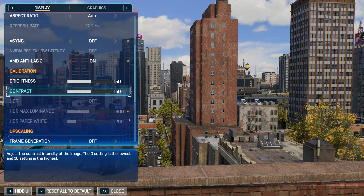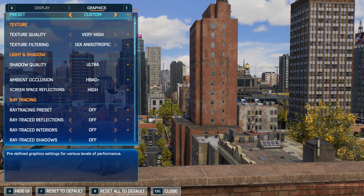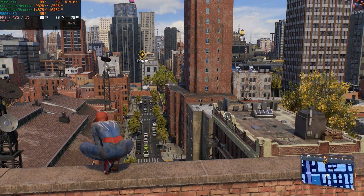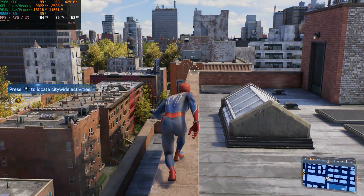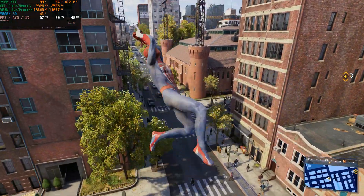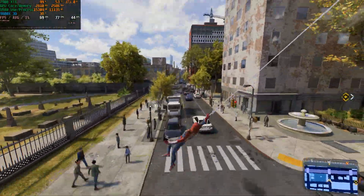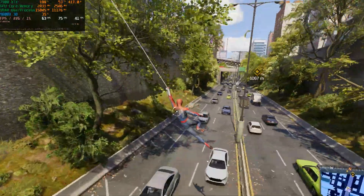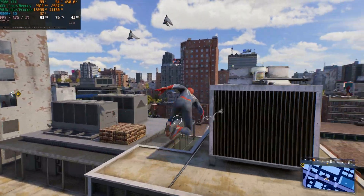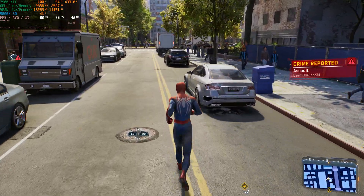Let's start with native 4K TAA, with everything maxed out except ray tracing. We're around 80 to 90 FPS on top of the buildings, but performance can vary quite a bit. Once we begin to pick up speed and hover closer to the ground, there are quite a few hitches in the frame time. While it doesn't feel terrible to play, it doesn't feel particularly smooth.